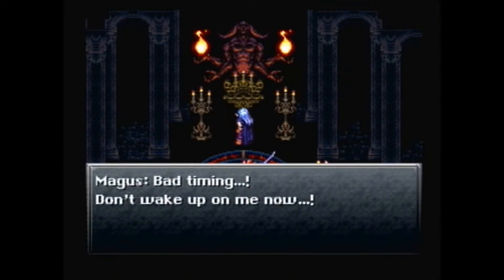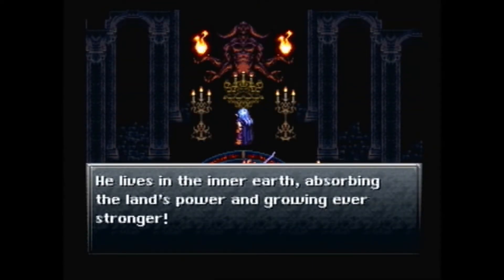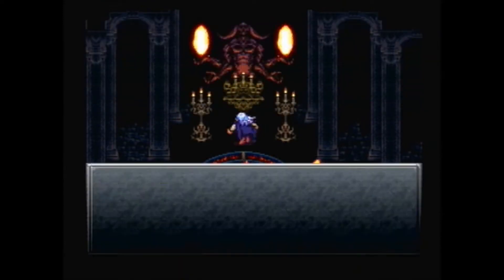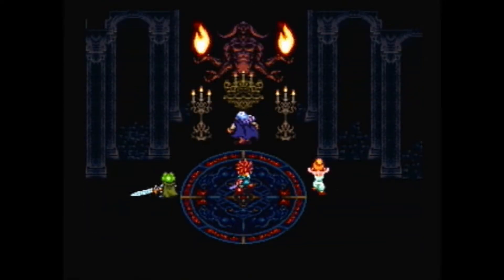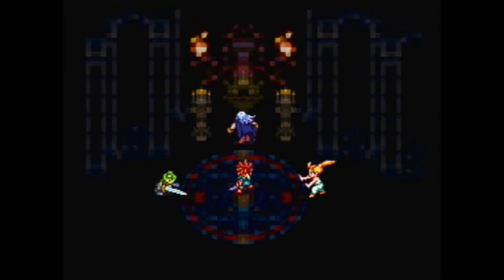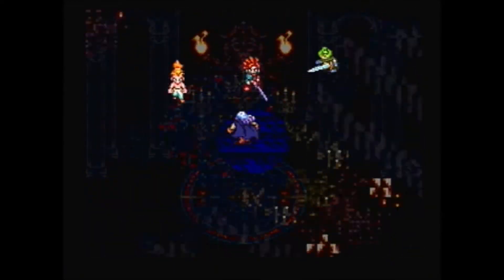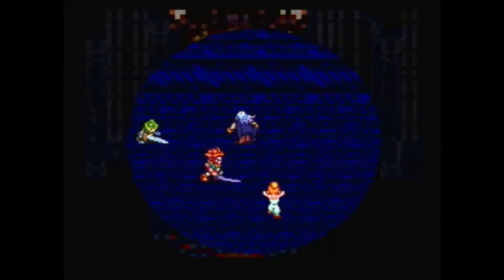So here we learn that Magus did not create Lavos — he just summoned him. I think he was actually going to try to defeat Lavos himself, which is definitely not something I expected the first time I played this. I always assumed he was the bad guy who created Lavos, the dude that destroys the world, but that's not the case at all.